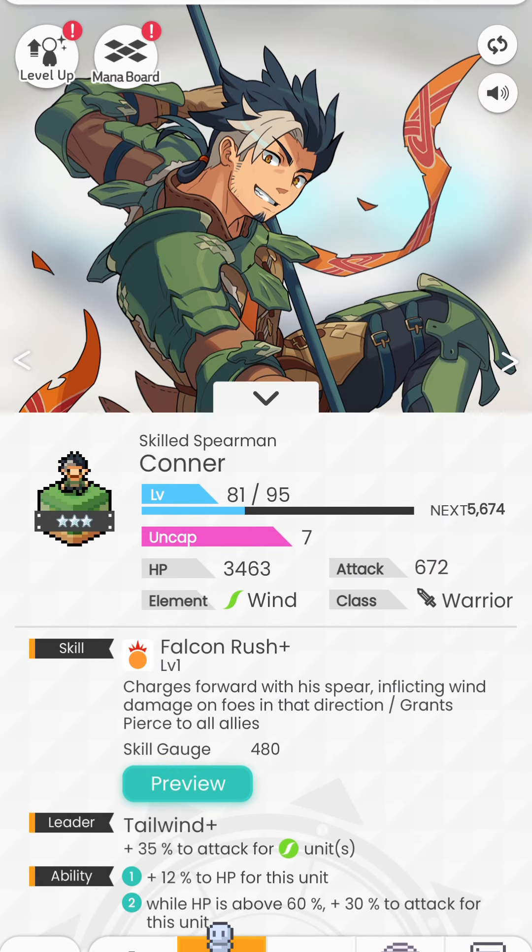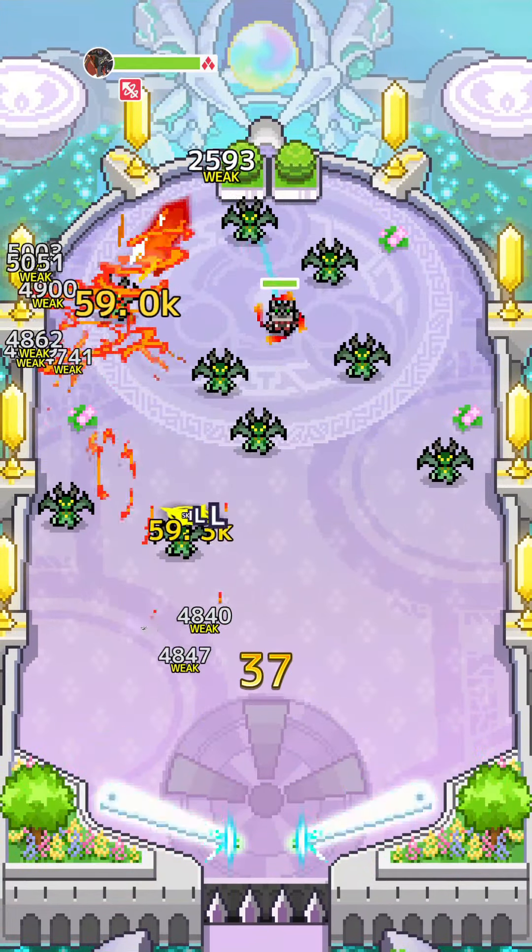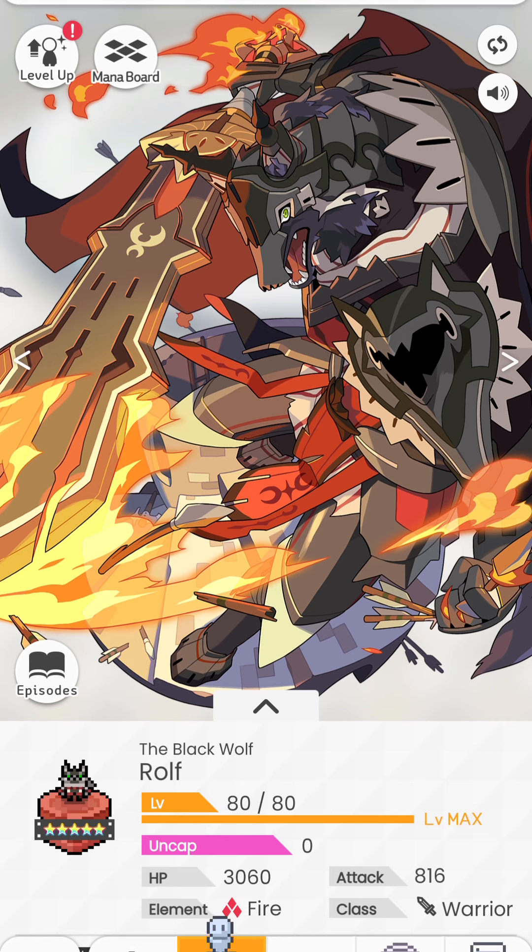Quick difference between how Connor works versus how Rolf works. These two characters seem to be doing the exact same thing, but they are not. Rolf is actually doing a ball flip — he flips towards the target location, but that's the end of his animation. As soon as he flips, his animation ends.